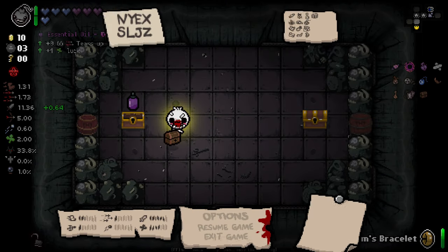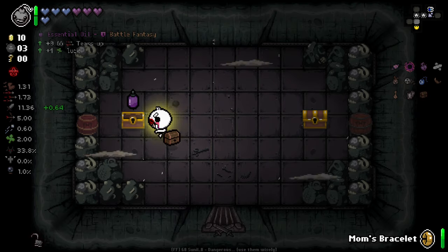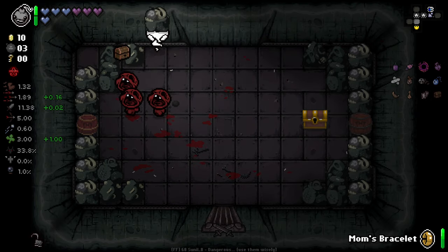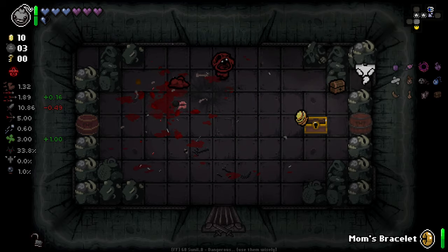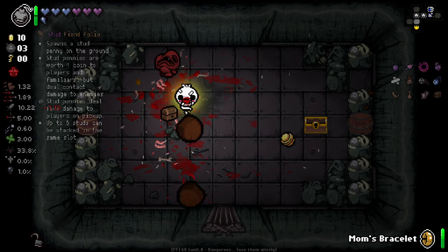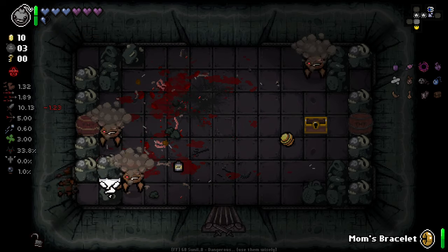In here we've got golden keys right now. Another battle fantasy - Essential Oil, tears up and look up. Not a bad item at all. The explosion radius on these is crazy. Calm it, game.